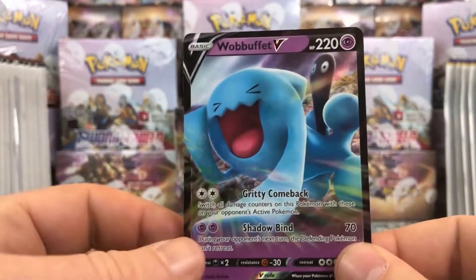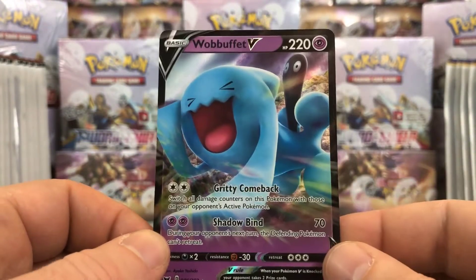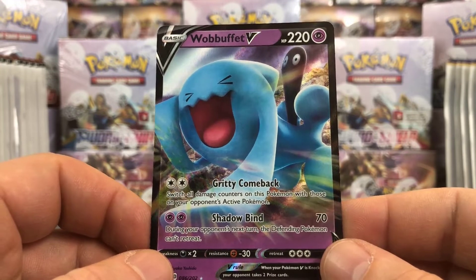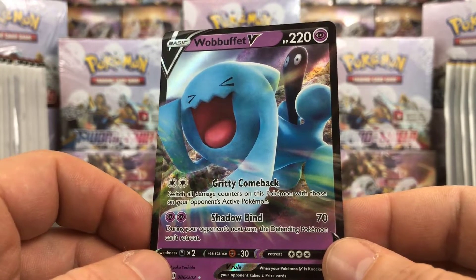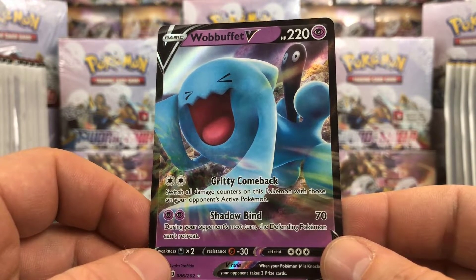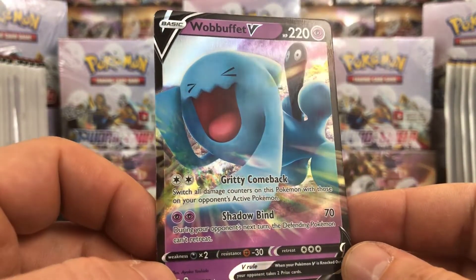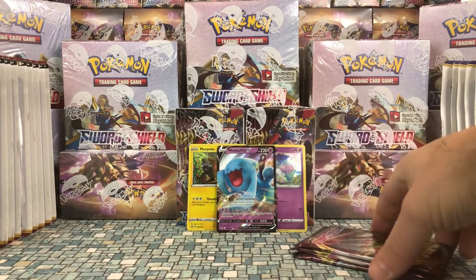We got our very first V card — it's Wobuffet V with 220 HP. It has Gritty Comeback for 2 Colorless: switch all damage counters on this Pokémon with those on your opponent's active Pokémon. Wow, that's kind of cool. And Shadowbind for 2 Psychic does 70 damage — during your opponent's next turn the defending Pokémon can't retreat. That is really cool looking. Let's put it right in the middle.